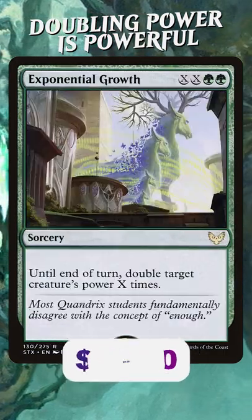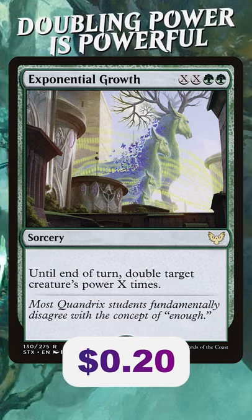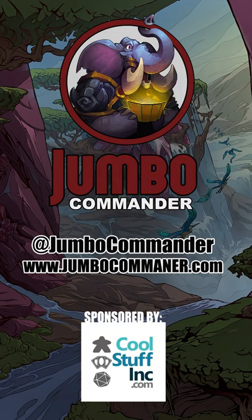All of these effects work better and better together because they have exponential growth. If you've got a deck with big creatures, I suggest you try this and make them bigger.